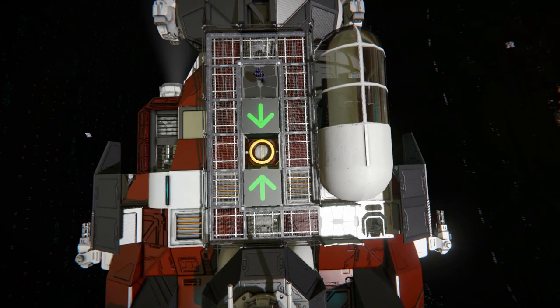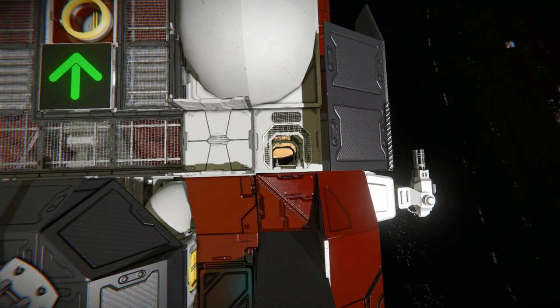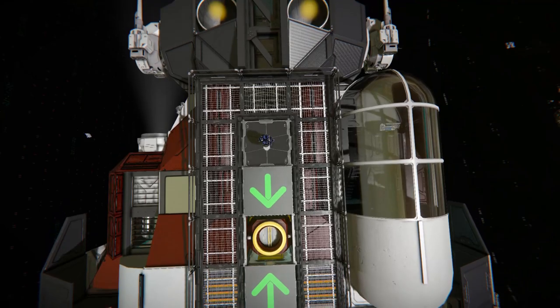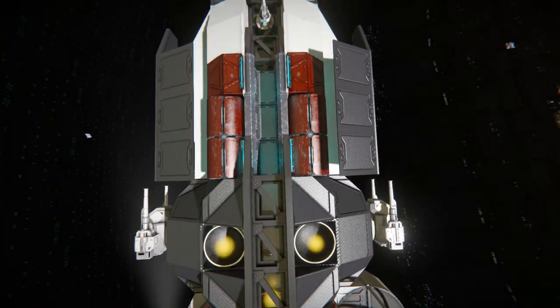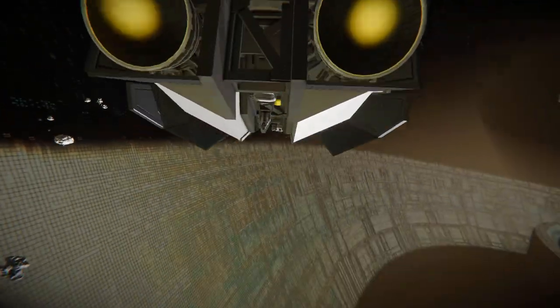Over from that section, behind our rounded window blocks we've got a ladder shaft that goes all the way down to the bottom of the ship. In the middle we've got a doorway to go into the ship itself — we'll come back to that a bit later. Towards the front, there are more hydrogen thrusters, more beam blocks, cylindrical columns, and some interior turrets at the very front.